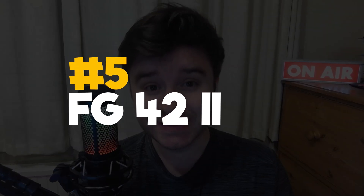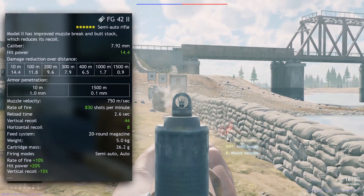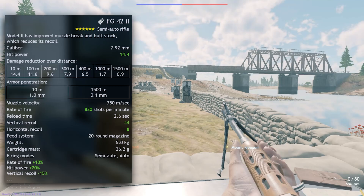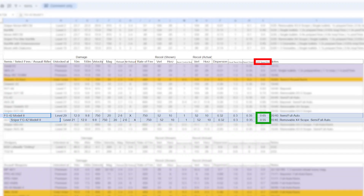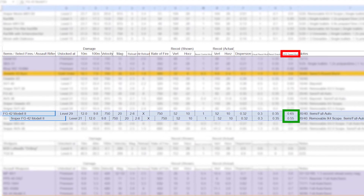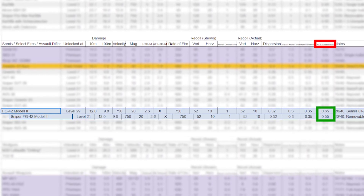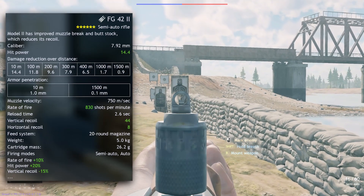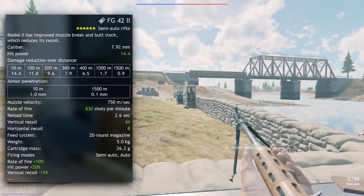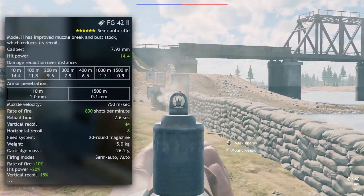In 5th, we have the equally monstrous standard version of the FG-42-2. You might be thinking: shouldn't the normal version be in 6th? Well, not this time, as both are exactly the same through the shown and hidden statistics. But the standard variant has 0.1 better ADS speed than the Sniper — that is literally all. Most of this is probably due to the Sniper's optical scope taking a little longer to aim with, but it is detachable, so if you take it off, it's probably very similar in this area as well.